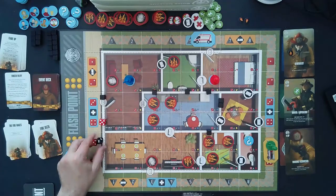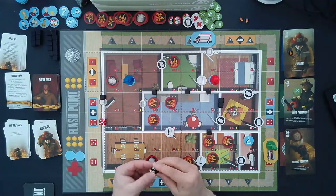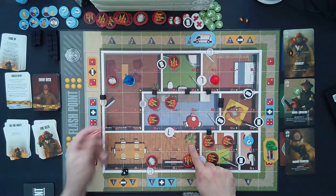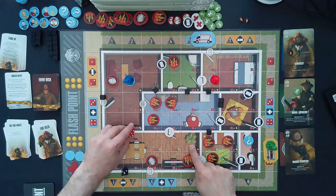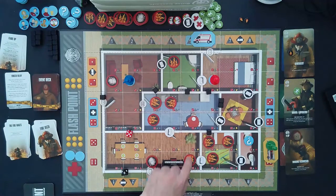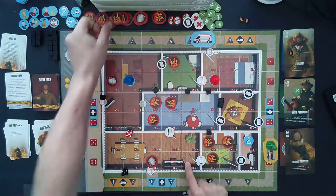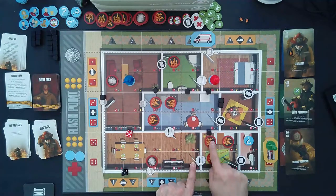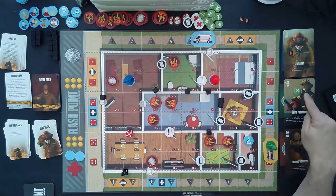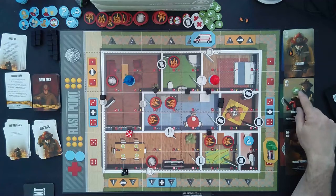We roll two and five — outside our quadrant — so we flip to the opposite side, column five. That should have been a five; I don't know why I re-rolled. So it's five and five, within this quadrant. The water hits this fire and douses it. This door is open, so even though there's a wall adjacent, we go ahead and put this fire out as well, removing that fire token. He saves his last action point for future use.